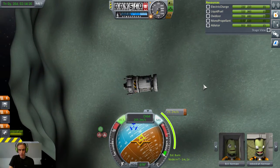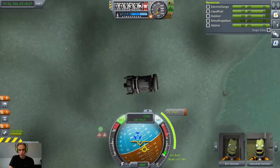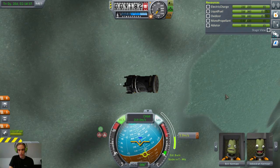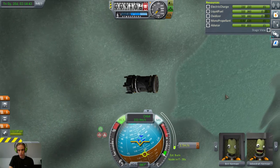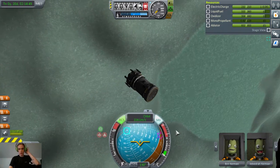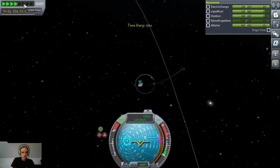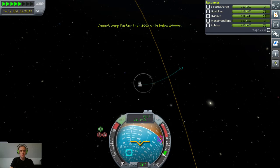I'll orient it back towards my target marker, and then I'll get a little bit of a burst out of the engines. Oh, it's a weird jump. That should do it. Yep, that is definitely an escape trajectory. Alright, just going to get this ship out of here first and foremost.